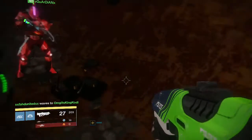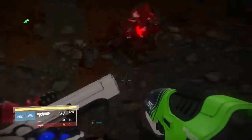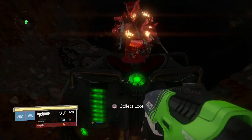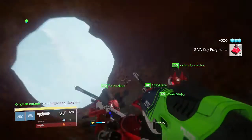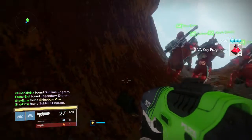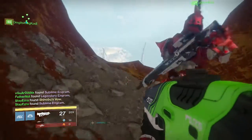We're all here — one, two, three, four. And there you guys go, it's pretty easy. You can see this pipe from running down the bridge. This is another exotic chest. One of our friends got really lucky — as you can see he got Shinobu's Vow, which are the Warlock gauntlets that are really good.